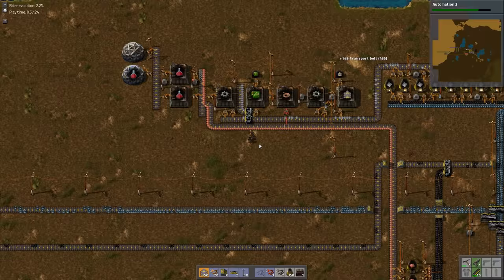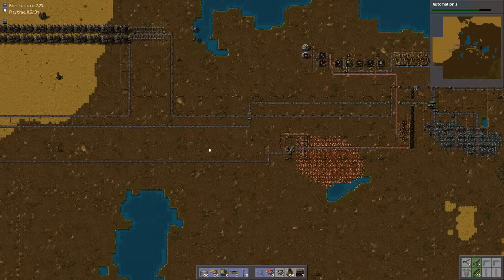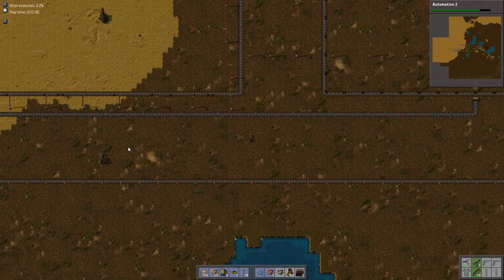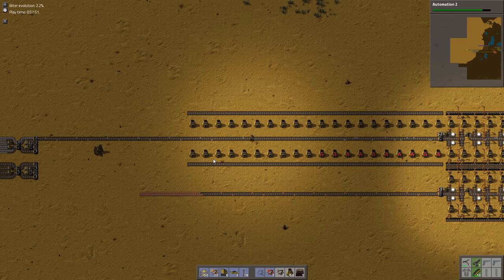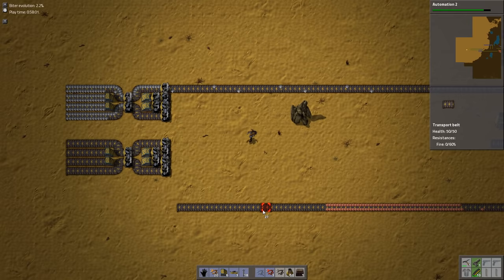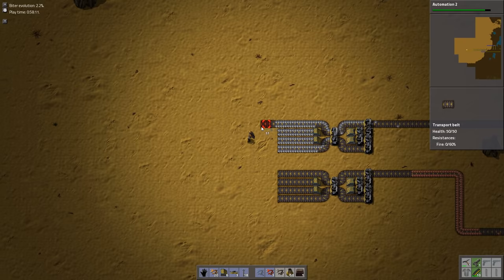We're doing fine on circuitry. Got 400 belt in our pocket. Automation 2 is about to complete. We've got roughly enough of this coming over. I think we're good to start setting up the primary bus. We're going to need a whole bunch more assembling machines. We're definitely going to need a bunch of splitters and underground belt. First off, let's get rid of our iron ore and copper ore. Let's bring our copper down. I'd like to leave a little bit more space between here and where we actually start the bus.